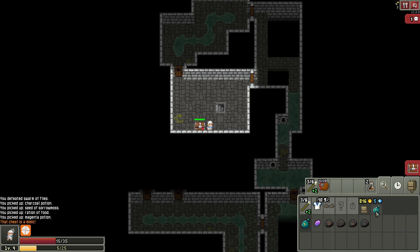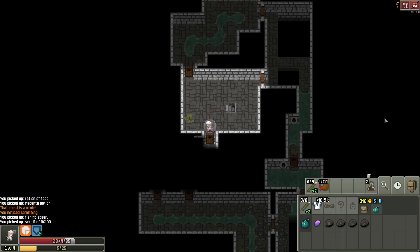Do I have any runes that can help me with this? I thought maybe I had a blink rune, but I do not. So I'm just going to have to deal. I can drink this, get full health. You missed me — that's great. Then I'll just zap you at close range. And you're dead. Okay, that wasn't too bad.